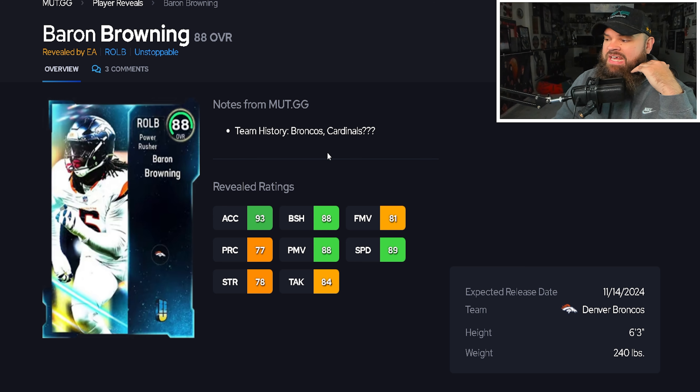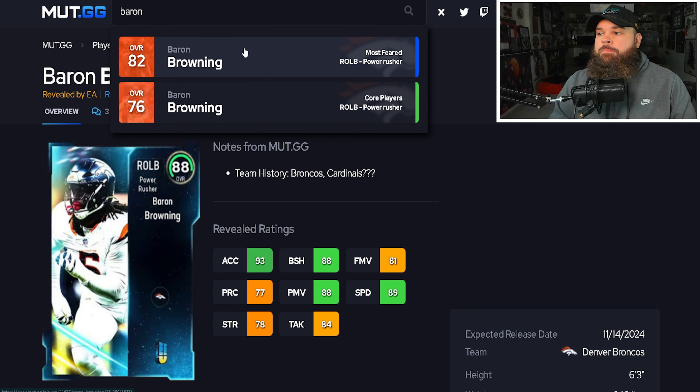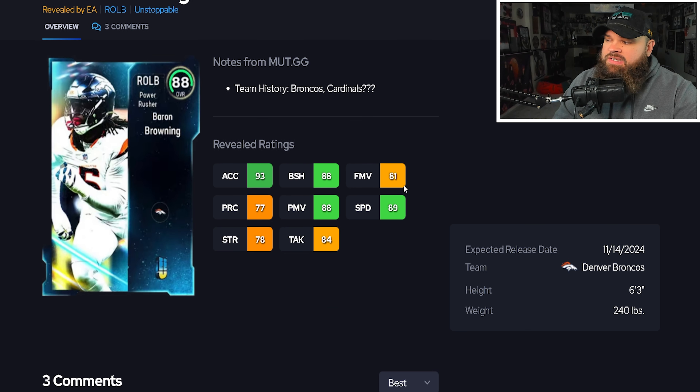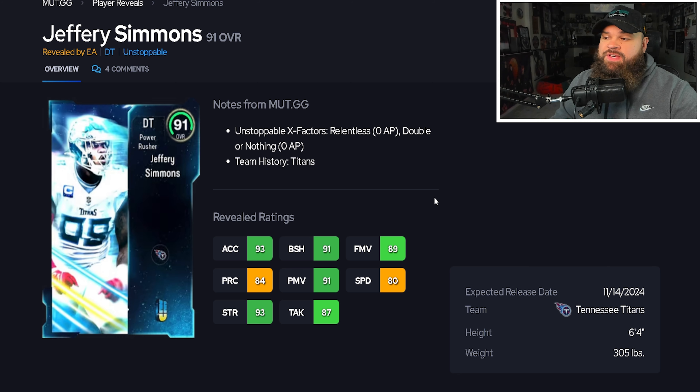We also get Baron Browning — six foot three, 240 pounds, 89 speed, 93 acceleration, really good physical stats for a pass rusher. He has 88 power moves, 88 block shed, and 81 finesse moves. Looking at his traits, he only has bull rush on yes, so he won't use those finesse moves — just 88 power moves. With that speed, acceleration, and block shed, I think he's on the great tier level as a rusher. Placing him in the great tier.